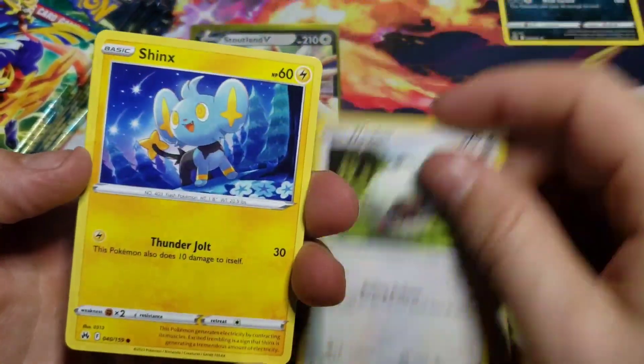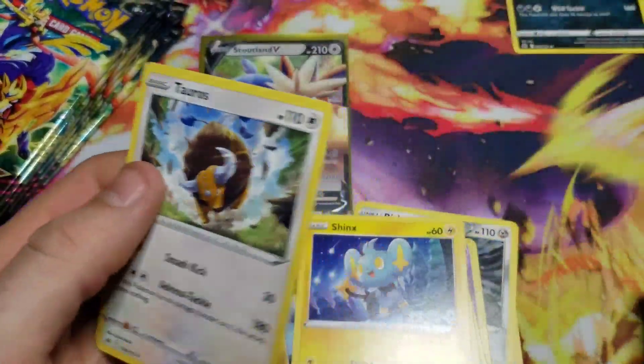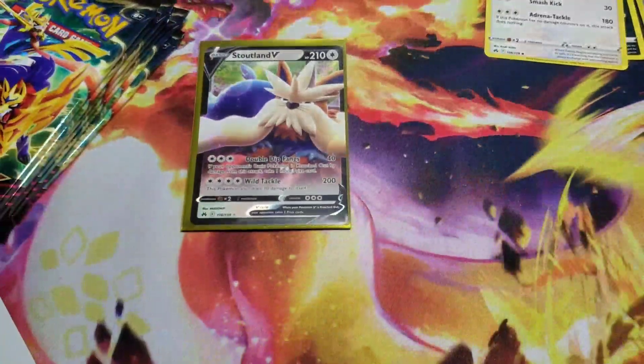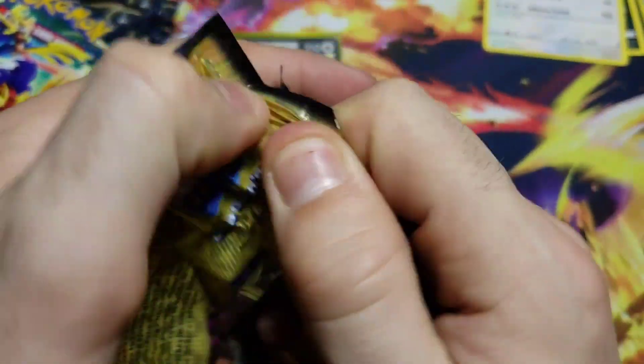Pack number three is going to bring us a Wooloo, a Shank's reverse Graveler, and a non-holo Tauros. Okay, let's see what we get in this next pack here.